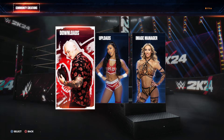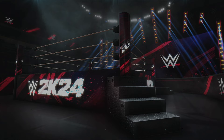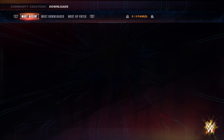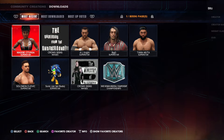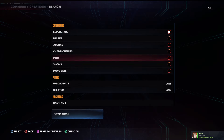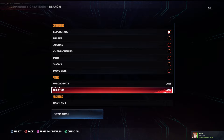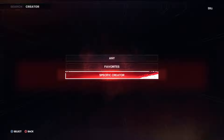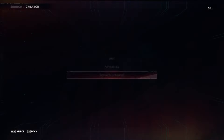All you have to do is go to Community Creations, then Download, and search with a specific creator. I'm gonna show you — go to Creator and type whatever I'm taking.